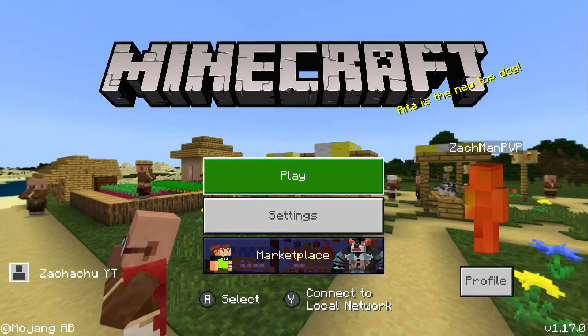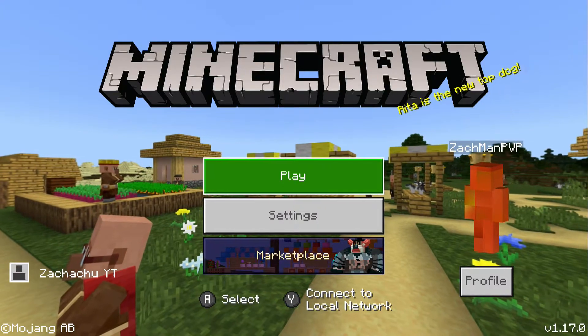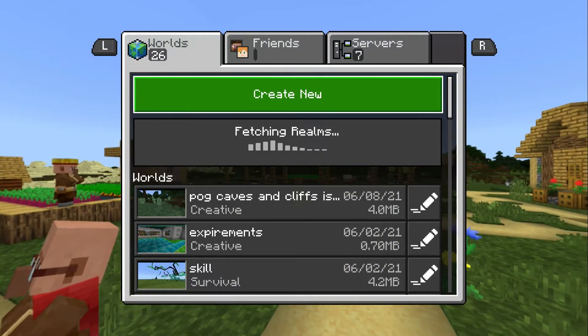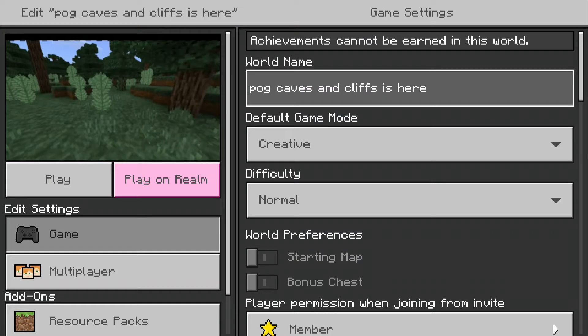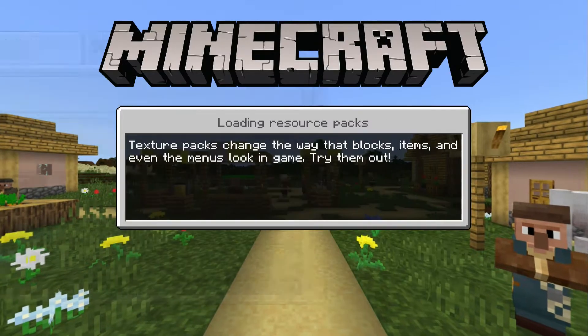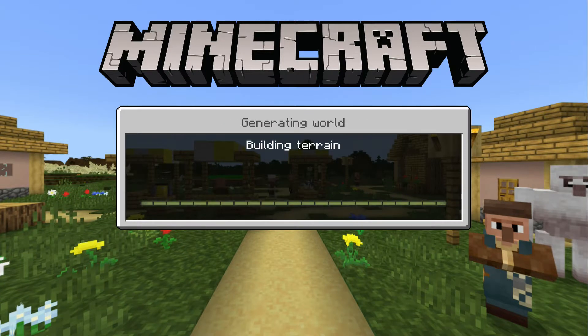First off, I just want to say Pog. I've been waiting for such a long time for this update and it has finally come. So I've made this world and it's got a really long name — it's called Pog. Kazon Cliffs is here. So let's just play and I'm going to be showing you how this happens.